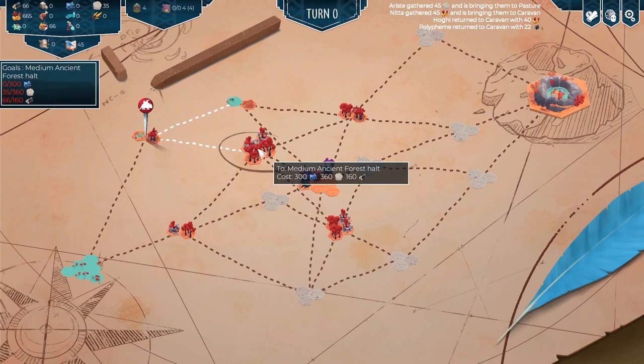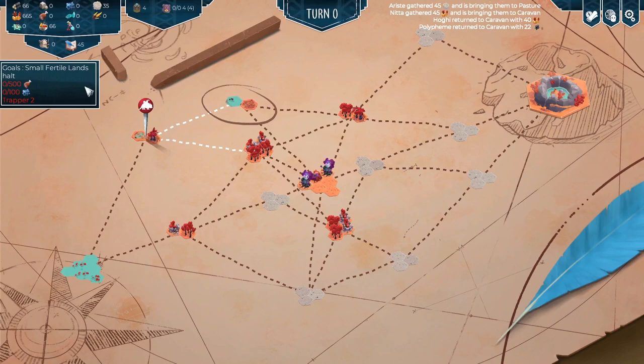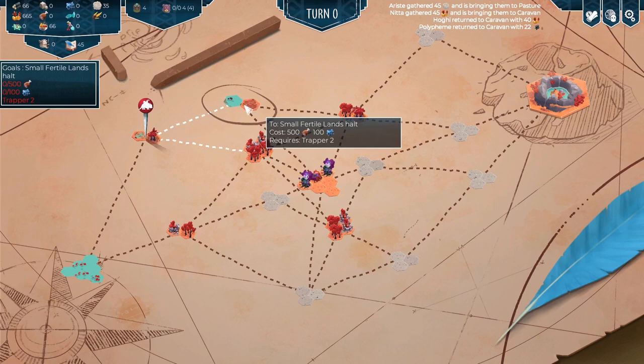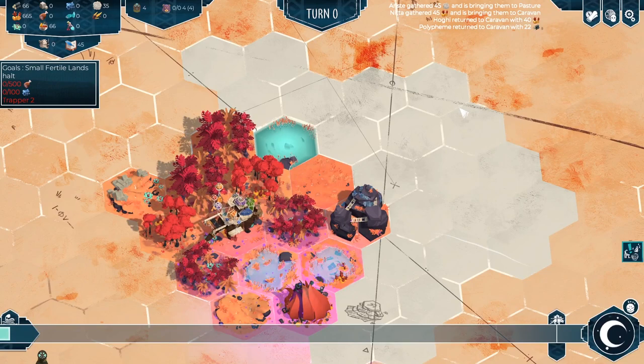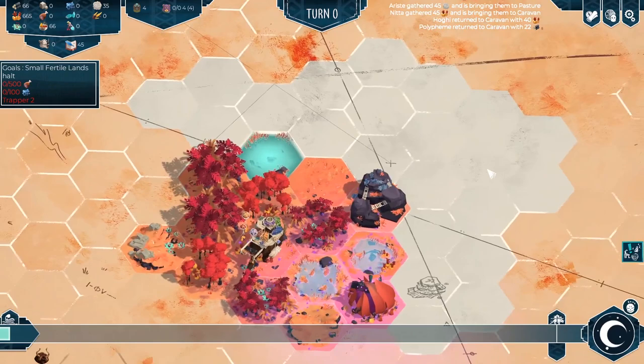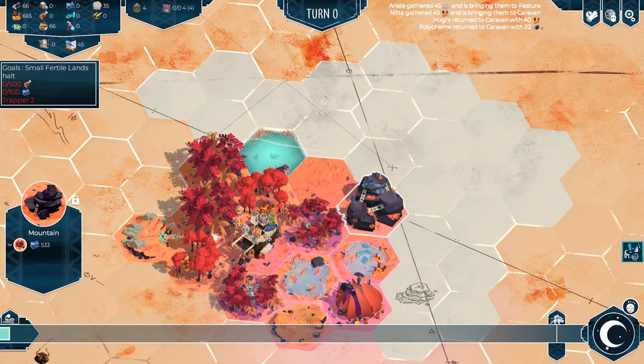Now we've moved on to the small marsh halt and we can see where our next destination is going to be. This one — a small fertile lands halt — requires meats or game, and we need someone to be a trapper level two. Our new lad Hoggy actually is that, which is handy. Or we could go to the medium ancient forest halt. Let's go to the small fertile lands because then we'll have to do some game hunting, which will make a bit of a difference, and we'll also get some ore for the first time. We've got another corrupting influence down there — quite a large one. Considering how small this map is, this is not going to go so well.